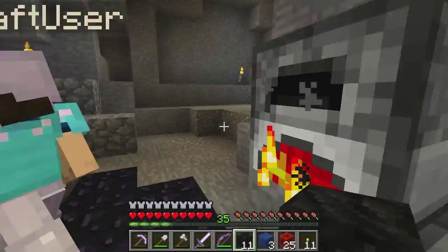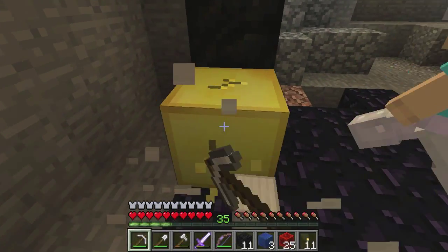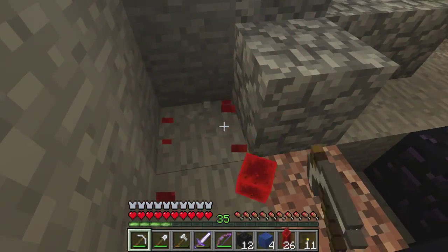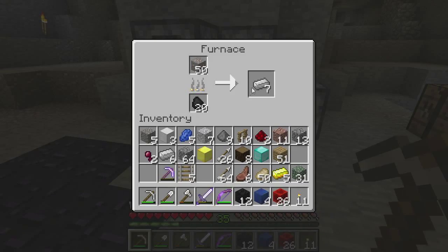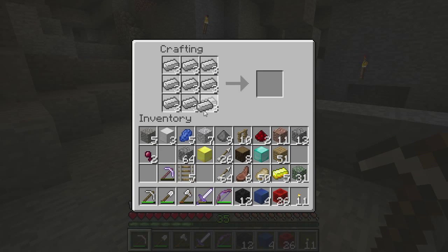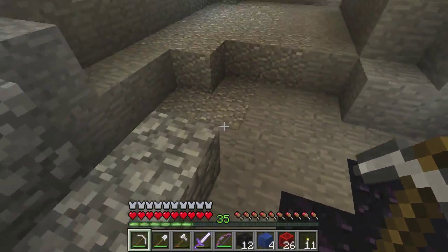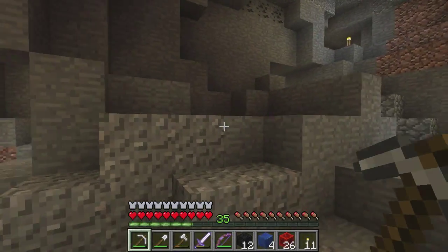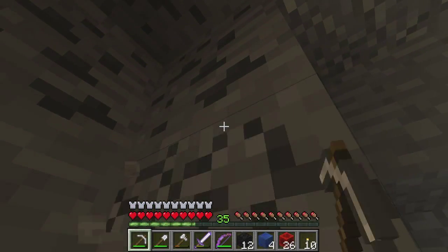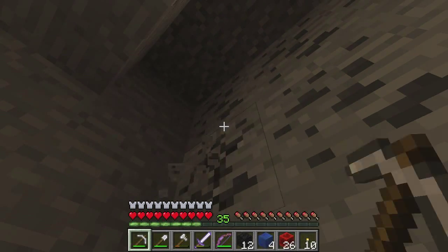I'm going to set up another furnace so we can put the gold in that one. Do you have any extra coal? Yeah, I've got loads — and I'm getting some more at the moment. Can you take those? Do you want to take the gold as well? Yes please. And there's some iron there you can have. Wow, we have a stack of gold — perfect. That's exactly what we need. Now my enchanted pickaxe has gone and everything feels so slow.